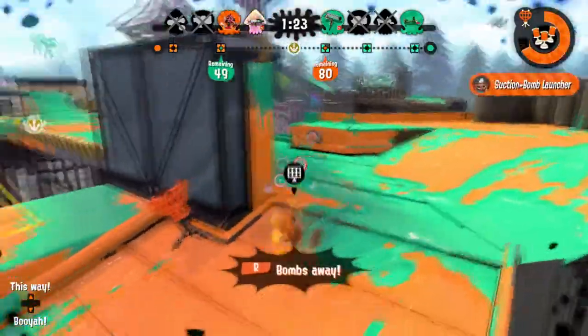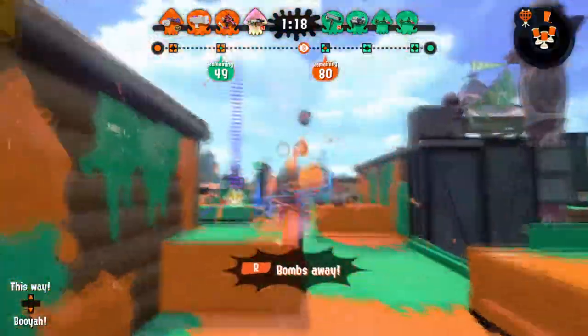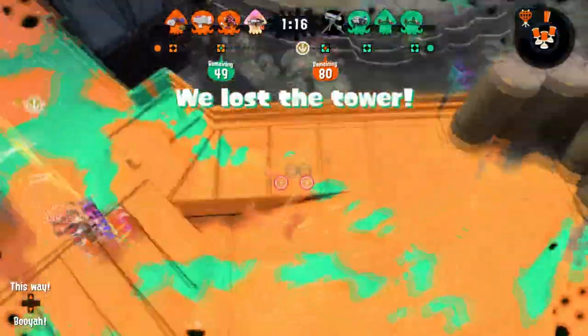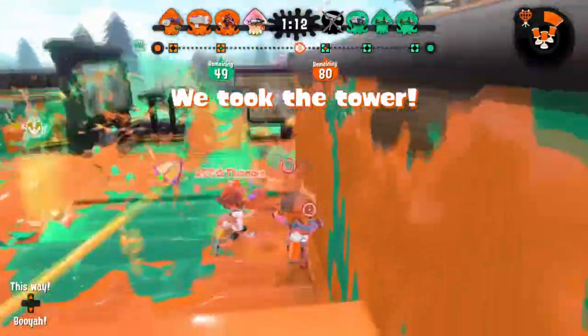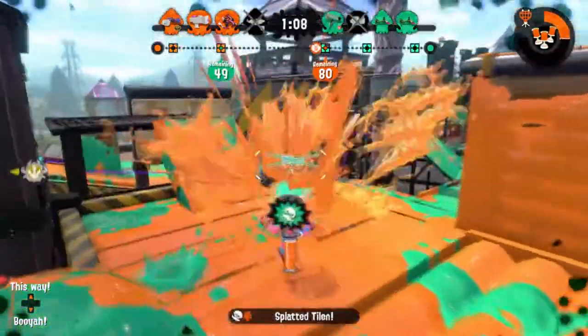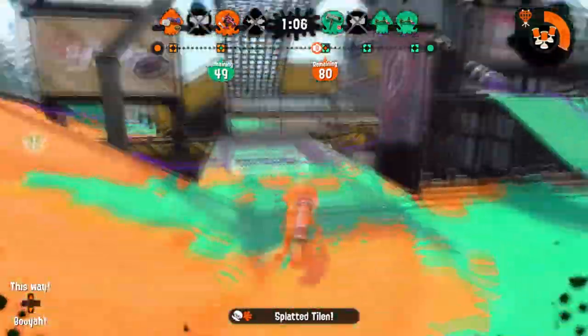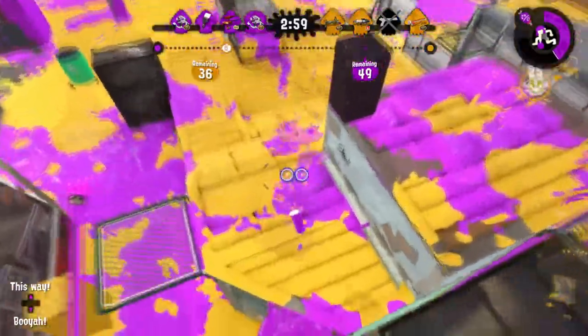To improve these kits, I would keep the vanilla as a niche pick and change the other two. For the nouveau, I would use burst bomb as the sub, which is not very ink-heavy but weakens opponents easily for you to roll in and finish them off. For the special, baller would be a good pick, but it might make it too powerful as an aggressive front line, so something like the ultra stamp would be a good option, as no dualies have that special.